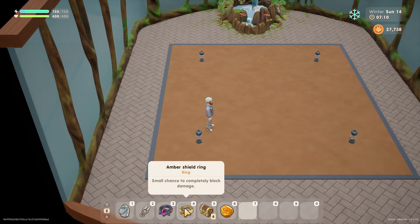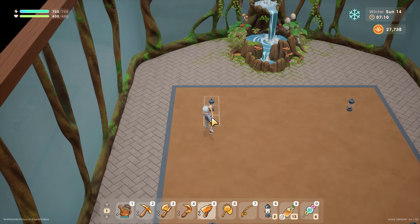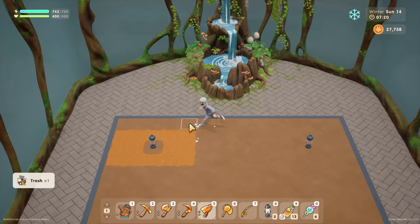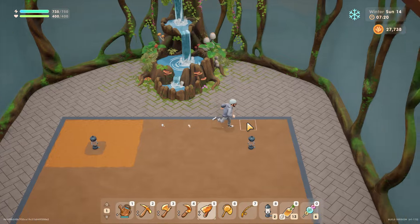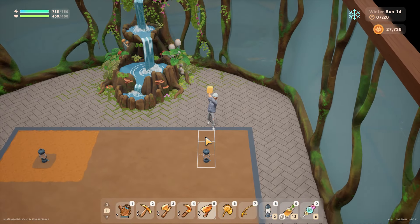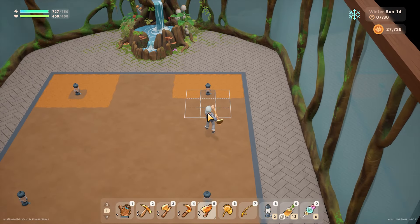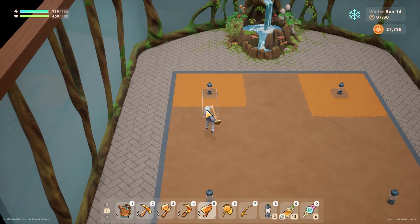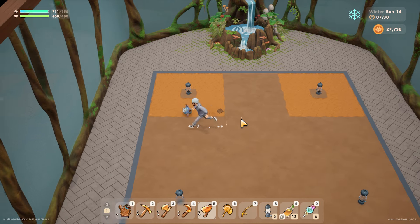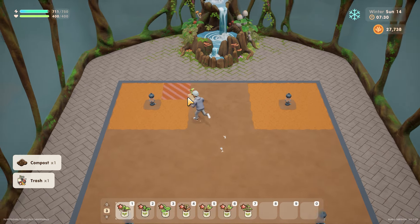Is the ground not hoed yet? Probably not. We'll just hoe everything, I think. I'm probably going to try and plant in as much as I can here. What I'm mainly going to plant in here is the seedlings - the saplings are the tree plants, the tree fruits. But we'll plant the seedlings in here.